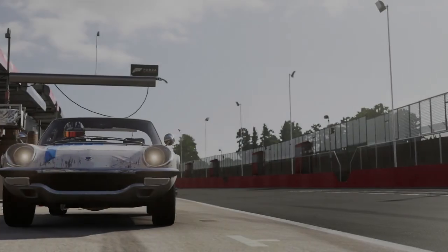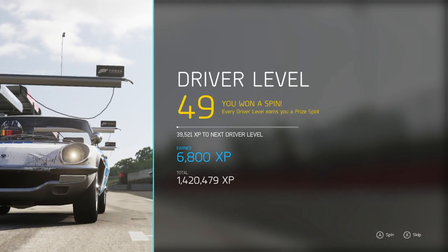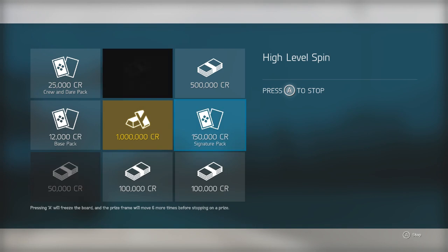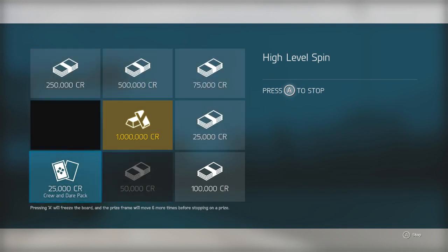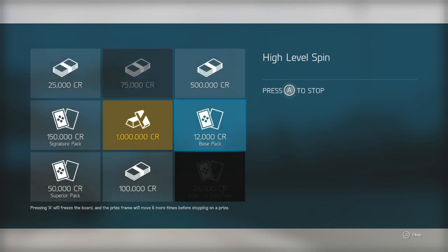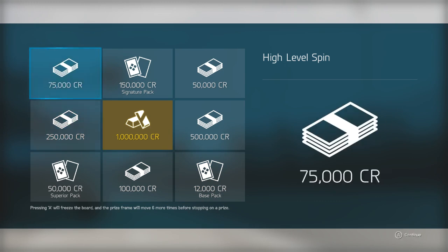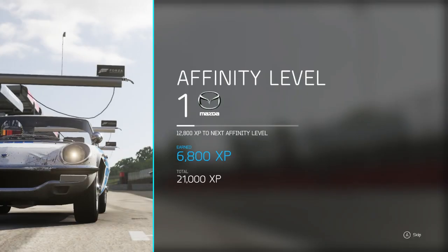I'll call it a championship, but it's not really a championship — there's no points, it's just a matter of getting through from one race to the next. We've gone up to level 49, so let's go for the spin. A tip here: you can actually wait a little bit and the prizes change — I just had a 500,000 credit prize, so it's worth waiting for that. But I'm not getting very good prizes right now, so let's carry on.